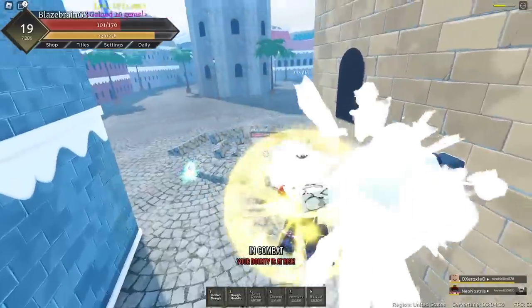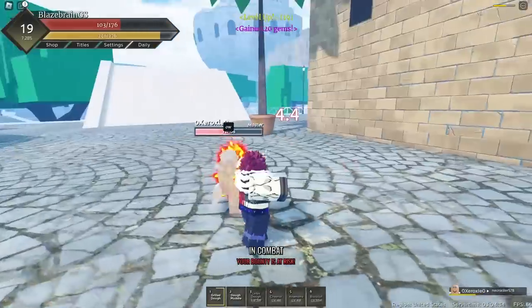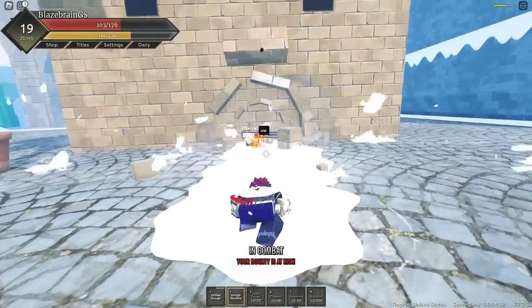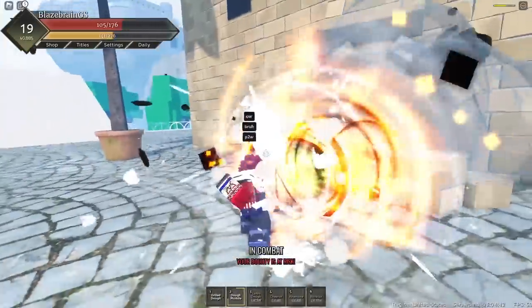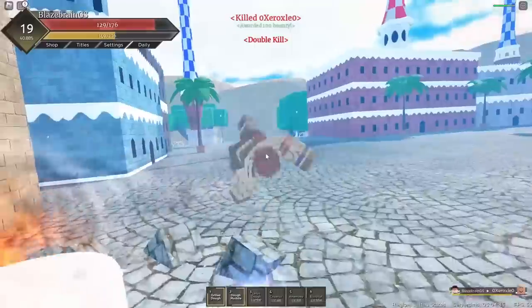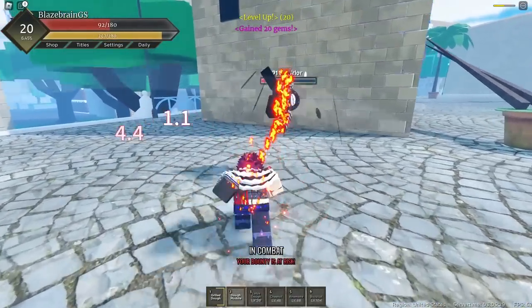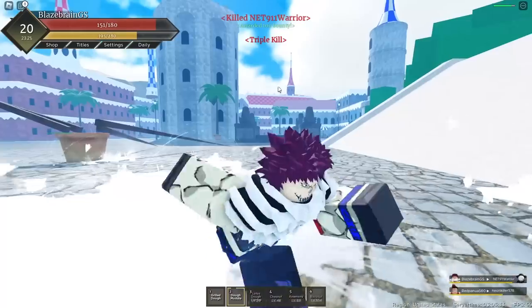Yep, launch him into this, and getting him with this as well — Dough is such a good combo fruit. Look at these combos, man. Get him into the wall again and right into Grilled Dough. We're at Double Kill. We just got him with that again — another M1 combo. I'm literally just abusing people with Dough. Dough is just way too broken. Look at that — we're at Triple Kill. And I'm only level 20.